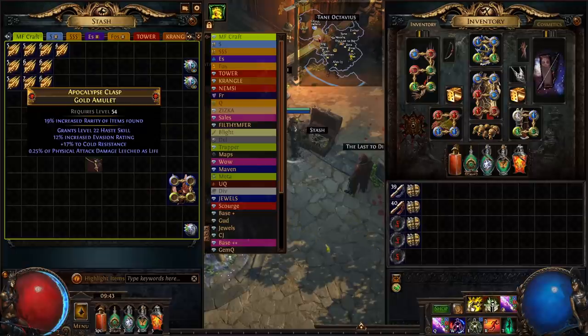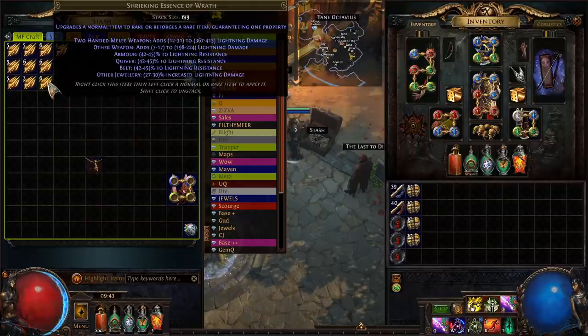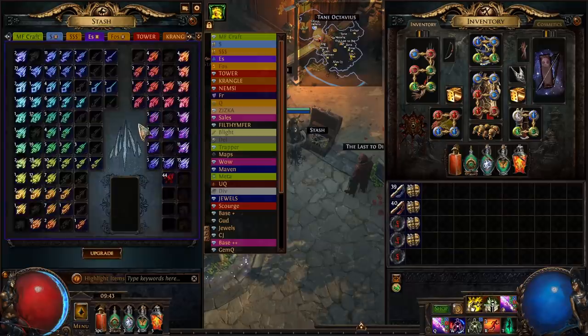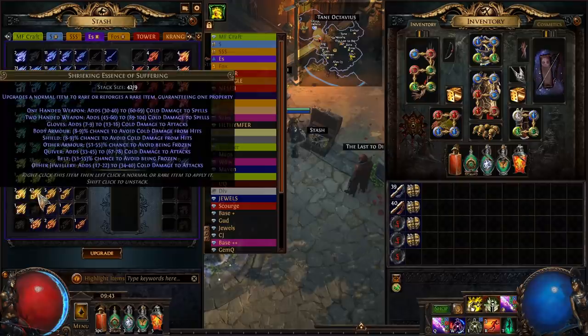Quantity is a suffix and rarity is both a prefix and a suffix. What I'm hoping to get is quantity and tier one rarity as suffixes, then we can do the prefixes. Maybe we get lucky like the helmet where we hit both at the same time, but I reckon we're going to do the same thing. Let's just get some essences, see what we have lying around, and instead of chaos spamming it, hit it with something and see what we can get.